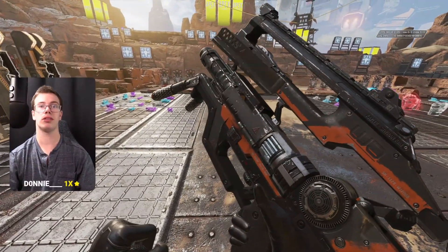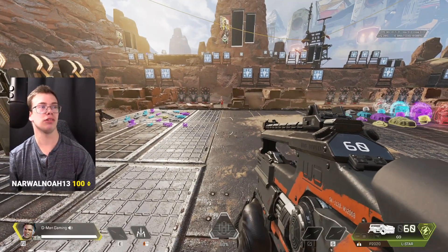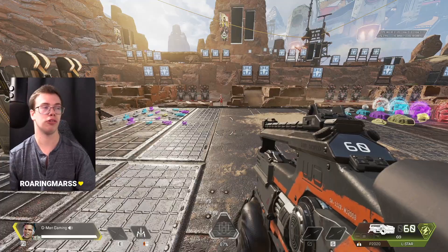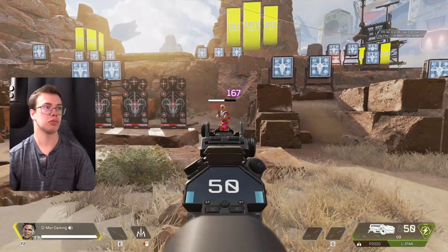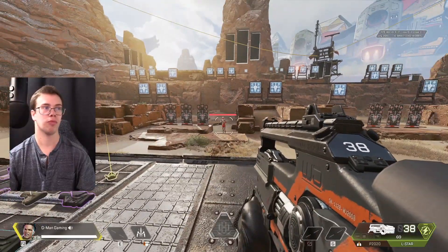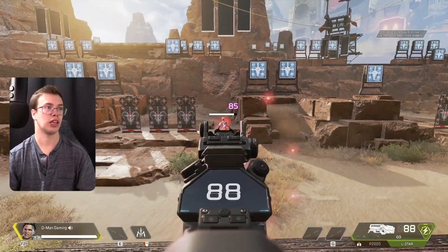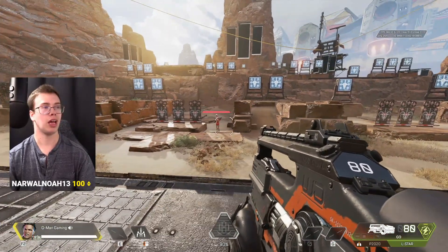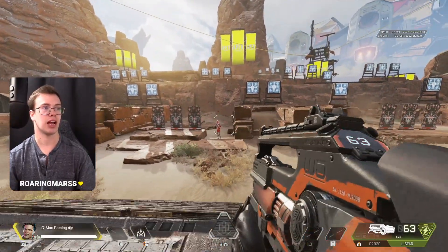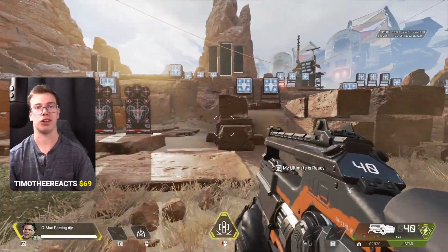The L-Star is B tier — the only other B tier weapon on the list. It's one of those guns that's pretty good but was better last season when they reduced the projectile spread. It does considerable damage and has a burnout mechanic — if you burn it all the way out it needs to cool down, but if you use it in short bursts you never have to reload at all. The hip fire isn't great but zoomed in it's definitely worth it, and up close it does a lot of damage. Overall a great B tier weapon.